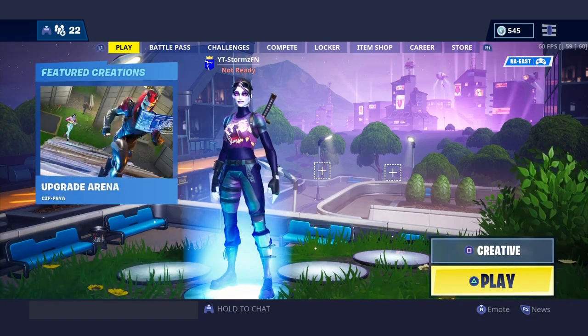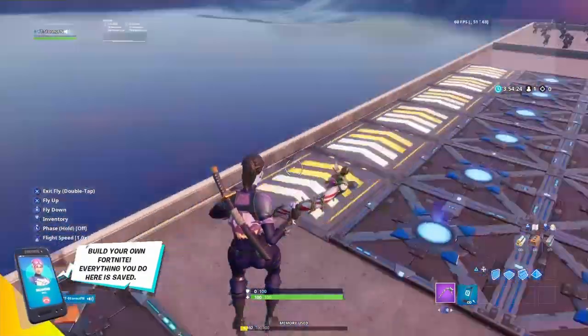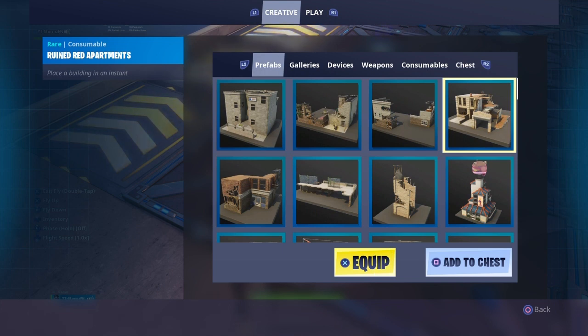Let's hop into Creative and test out how this gun is. So we're in my Creative world as you guys can see. They added some new things here — they added Ruined Shops, and then you've got Ruined Twin Apartments, Ruined L Apartments, and Ruined Red Apartments.